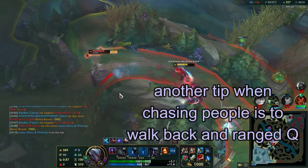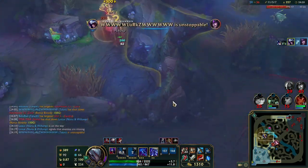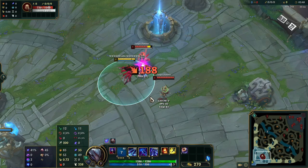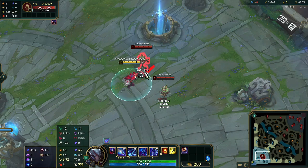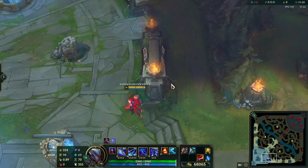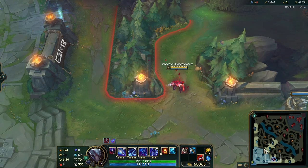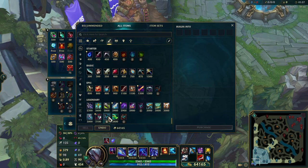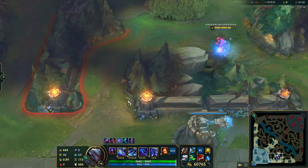Another thing about the Q is that it can actually follow people pretty far. Also, after doing your melee Q, you get extended attack range for half a second, which lets you reach a bit further. Another thing: your E actually scales with move speed, so right now it's really slow, but if you buy move speed items it's going to be really fast.